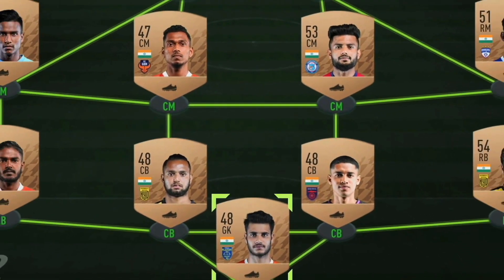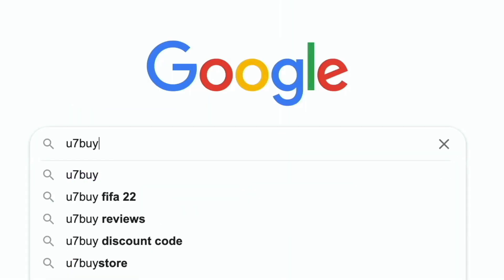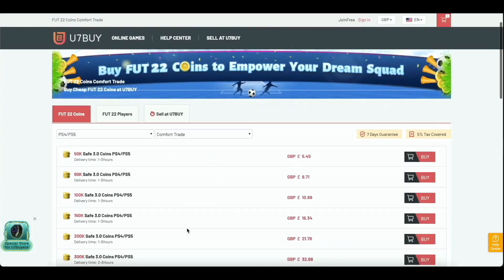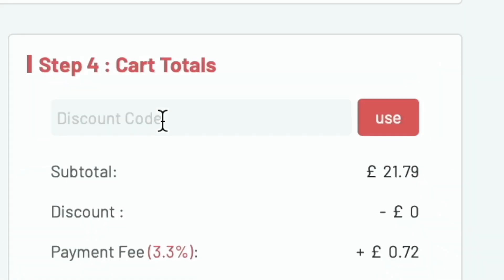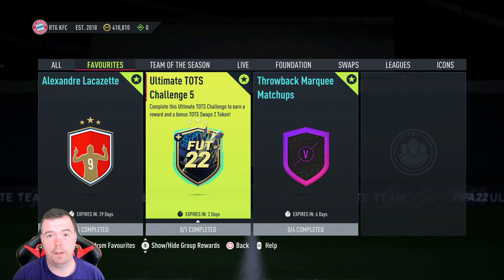Are you bored of having this team? Why don't you turn it into a beast team by hitting the U7buy link in the description below? Get yourself some cheeky cheap reliable FIFA coins and don't forget to use the code 'king' to get yourself that cheeky five percent off. Let's get into the video.